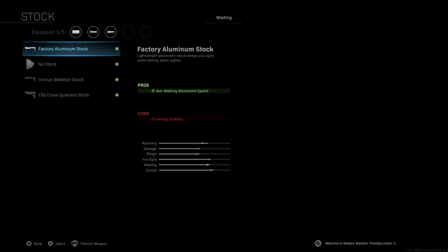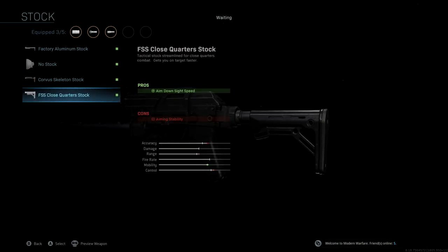The stock we're using is the FSS Close Quarter stock. This attachment is going to help improve our aim down sight speed — that's the main focus. You'll see we get a nice mobility boost as well. The main purpose is that ADS speed. So the FSS Close Quarter stock.